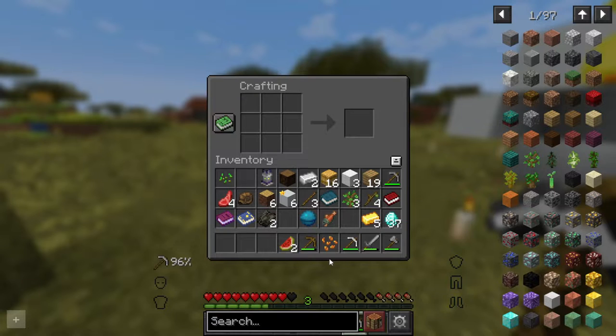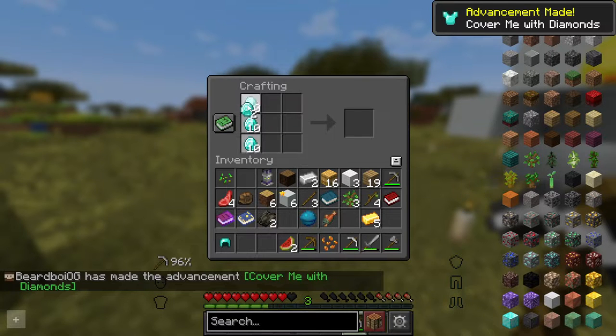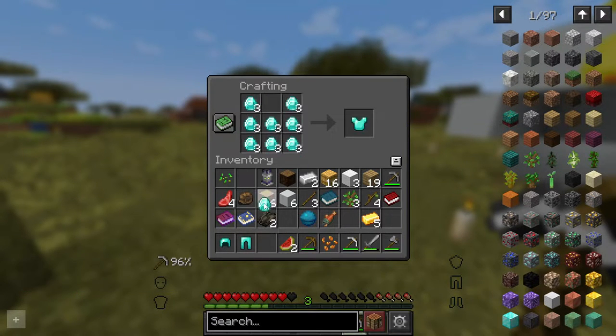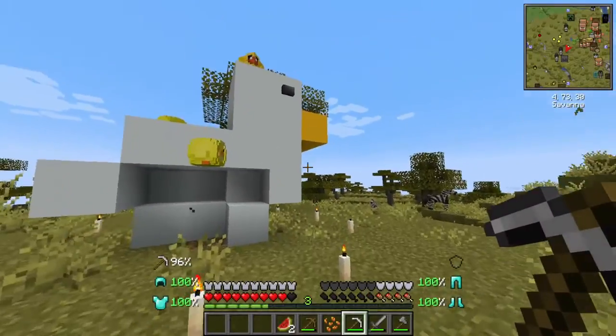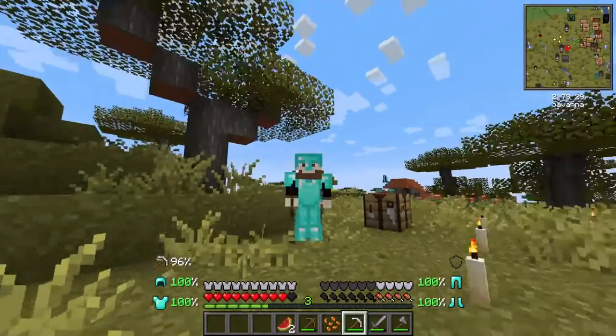I think we should do armor. This is the most cursed thing — the last series I did in hardcore we had diamonds on episode one, but it wasn't this fast. It took me hours to get to that point because I had to go mine for everything. But we're already diamond up on episode one!